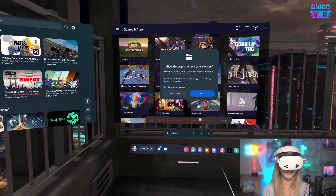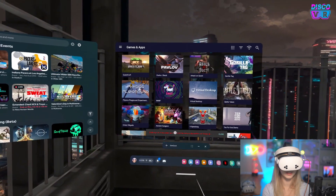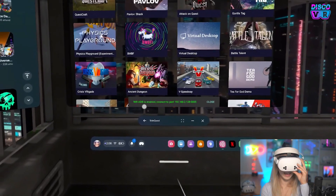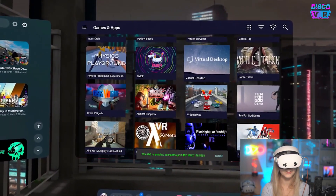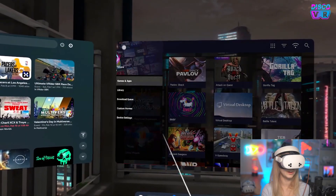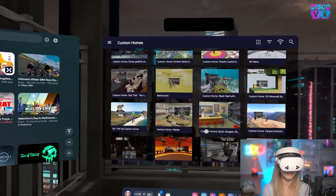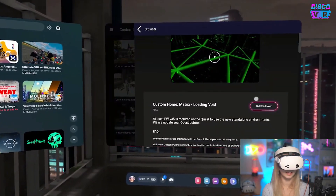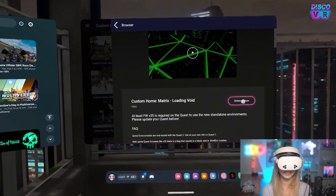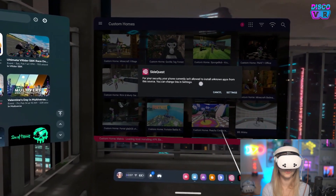Then put on your headset. Allow this app to access your storage — give it permission to do that. Allow USB debugging again, and you can see that your Wi-Fi ADB is enabled and your SideQuest is running, which is awesome. You can also browse through custom homes — here are the most popular ones. If you want to install anything, just click on it. For example, custom home matrix — click on sideload now and it's going to start sideloading.